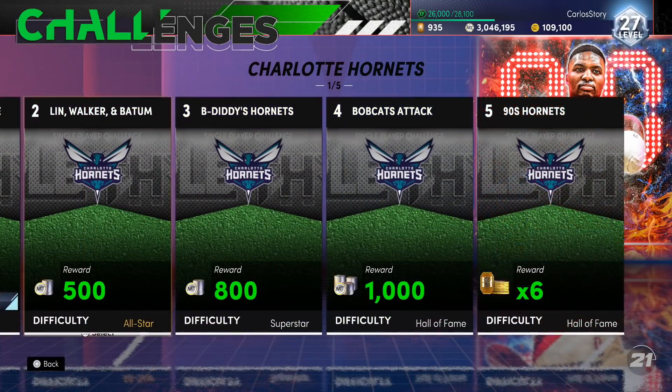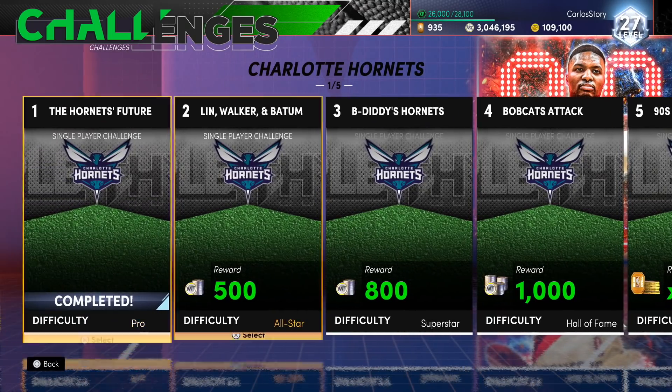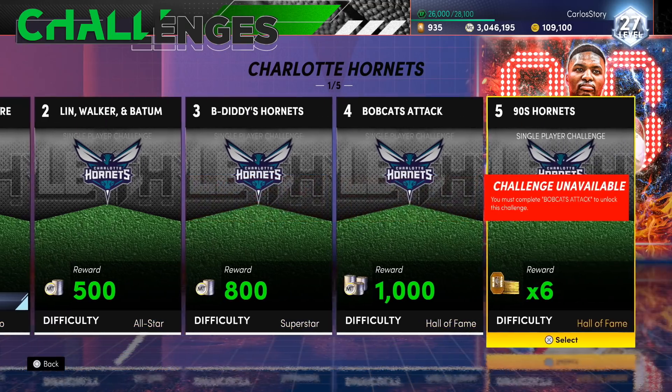There are no restrictions on this one, however this one does say win the game by five points or more. It will always tell you the team you're going up against - for example, defeat the trio of Kemba Walker, Jeremy Lin, and Batum. That's never going to be a small lineup, so bring top players to have an easier time. Some will have restrictions like that.